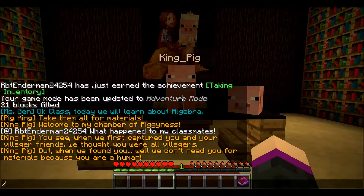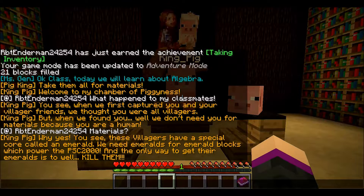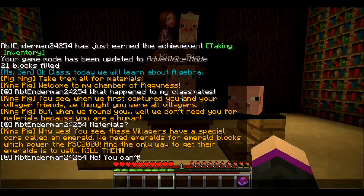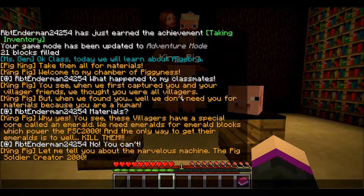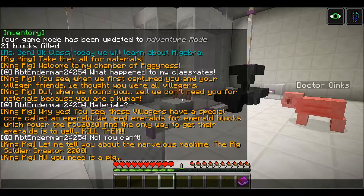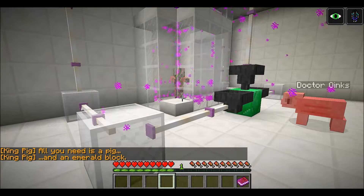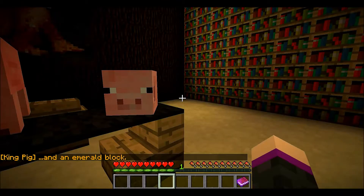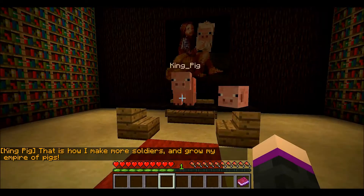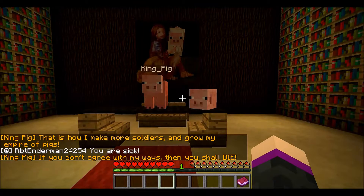When we first captured you and your villager friends, we thought you were all villagers. But when we found you, we don't need you for materials because you are human. You see, these villagers have a special core called an emerald. We need emerald blocks which power the PSC 2000, and the only way to get their emeralds is to kill them. The machine turns pigs into pig zombies — that's how I make more soldiers and grow my empire of pigs. You are sick!